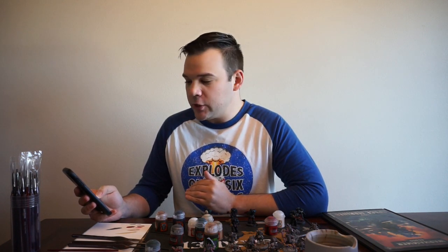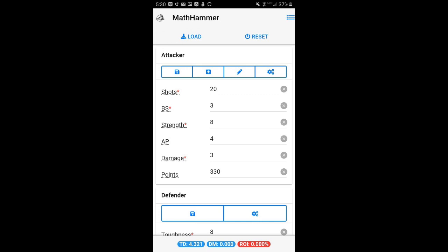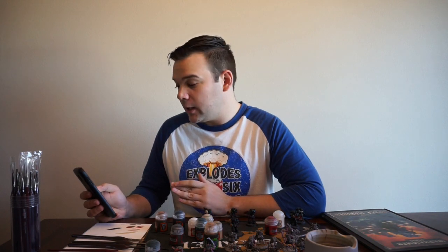When you first get into the app there's an attacker profile and a defender profile to enter information into. I mentioned Hellblasters earlier, so let's go with that. I'll have a 10-man squad of Hellblasters in rapid fire range with the standard plasma incinerator — 20 shots for rapid fire, ballistic skill 3. We'll overcharge it, so strength 8 with AP minus 4. I'll use Weapons of the Dark Age to bring the damage profile from 2 to 3, and the total points for a 10-man Hellblaster squad is 330 points.